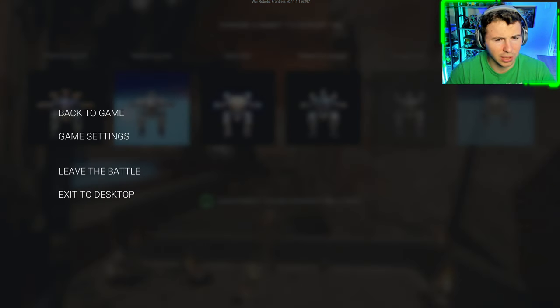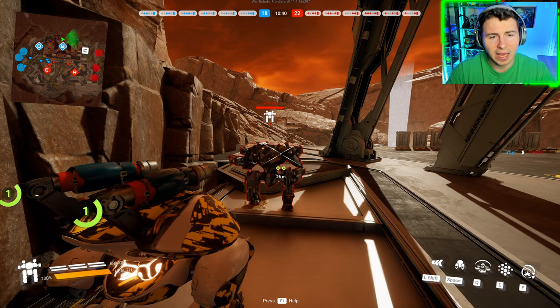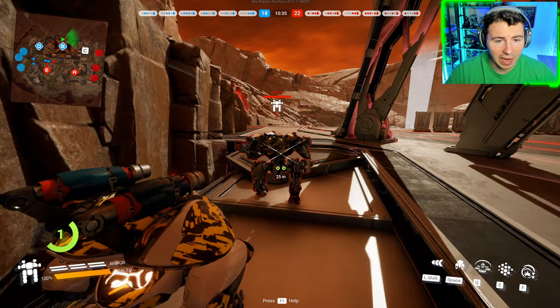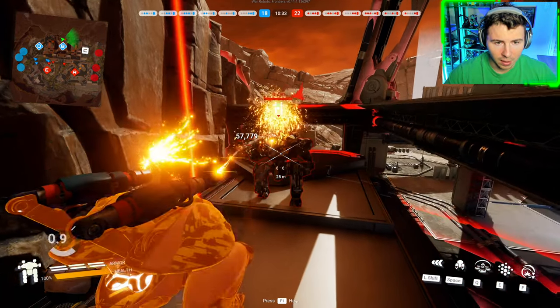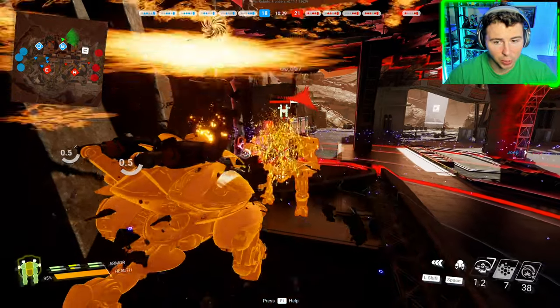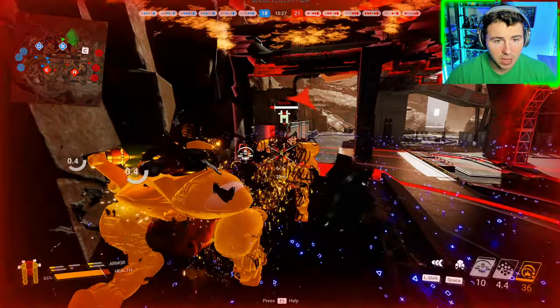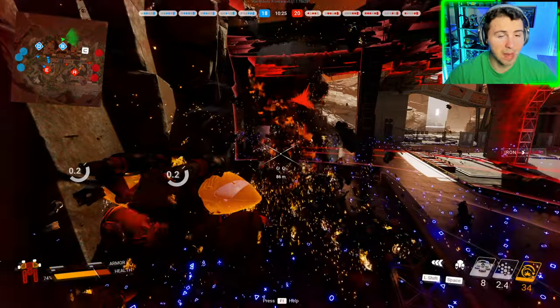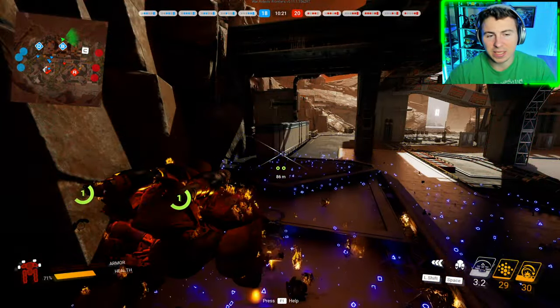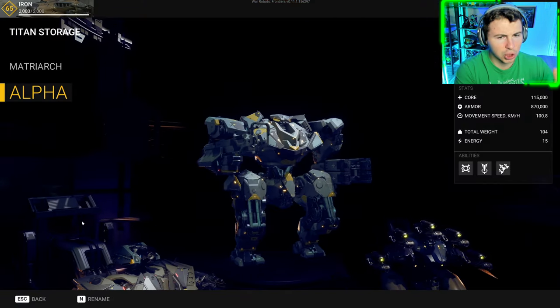He picked us apart and the Alpha clearly won that battle - that was medium range. The second test was super close range, standing right in front of each other. He activated his death beam which is super powerful, but the Matriarch won that battle. So it seems like Matriarch at super close range and Alpha at medium to long range.